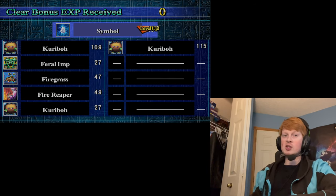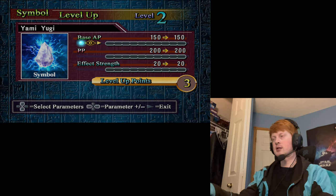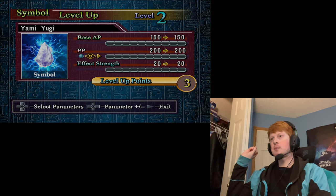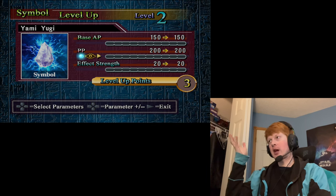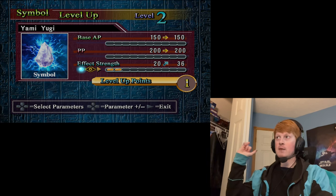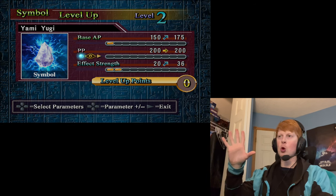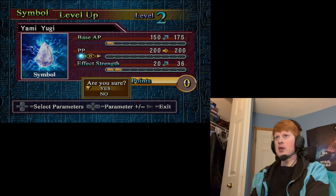There's a little more to your Symbol leveling up which I'll show you now. You get three level-up points. You can either increase the base AP — the AP you start with at the beginning of the duel — increase its PP (power points), increase the health of your Symbol, or increase the effect strength, which is what I'm going to apply most of my points to. Instead of the Thunder Symbol giving like an increase of 20, it will rise up to 36. I'll do that twice and increase the base AP. Symbol goes from level 1 to level 2, and it can go to a maximum of level 9.